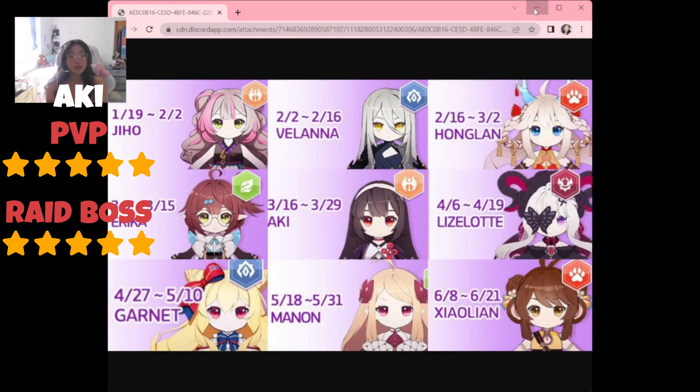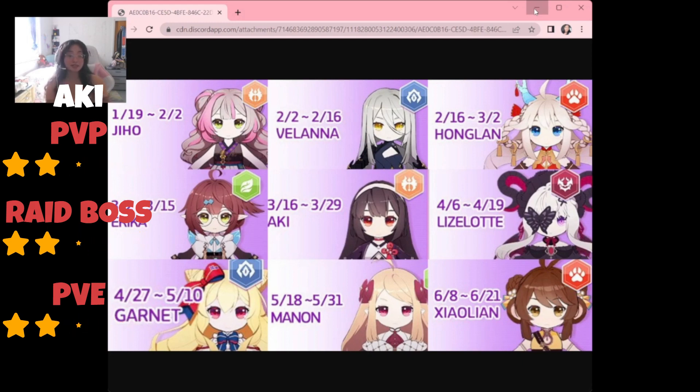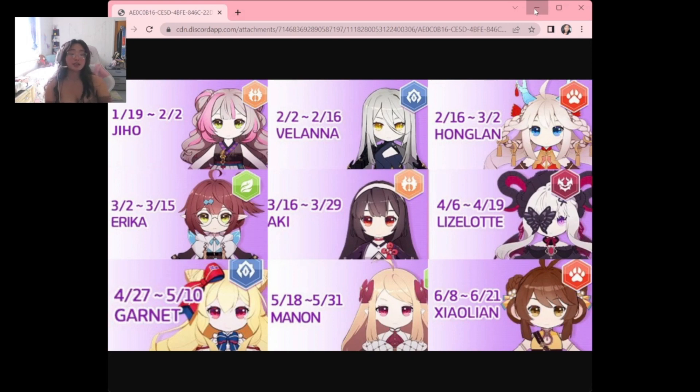For guild raid bosses I'd also say five out of five, although I know for Ruthra, Aki was less useful since Ruthra's passive decreases the chance of landing critical hits and Aki's kit is all about crits. But she's really good in the other two guild raid bosses, so I'm giving her five out of five. For PvE she's also five out of five — Aki is our first soul with five out of five across the board. I literally have Aki in every single team comp of mine.